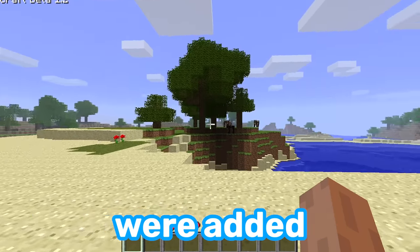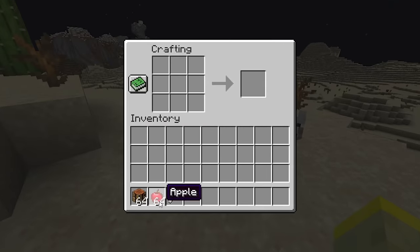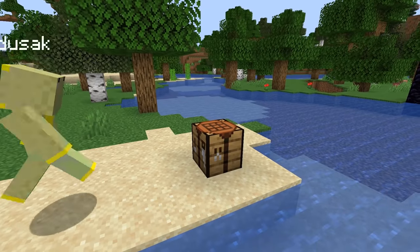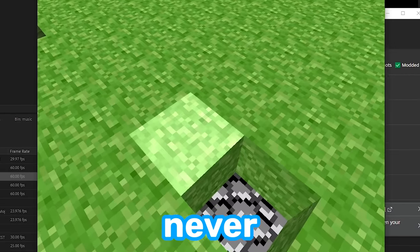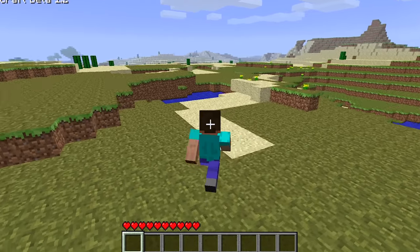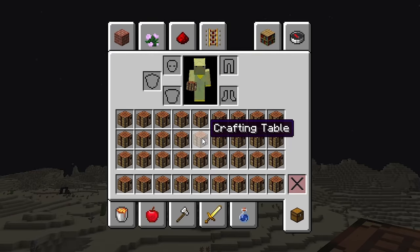Before crafting tables were added, you could access the 3x3 grid just by pressing B. The first ever crafting recipe was turning an apple into an arrow. But then crafting tables were added and pressing B does absolutely nothing. Actually, Mojang never called them crafting tables — they added a block called workbench. That's what crafting tables were called at first, but in beta Notch renamed the workbench to crafting table.